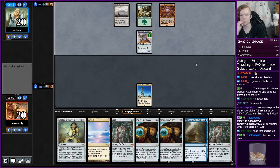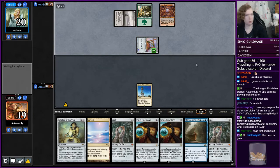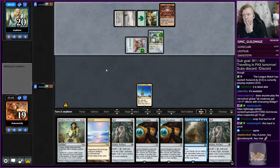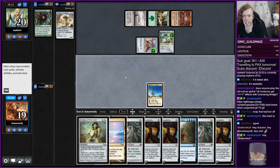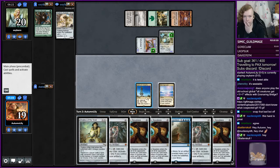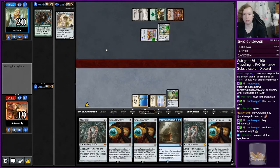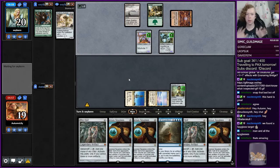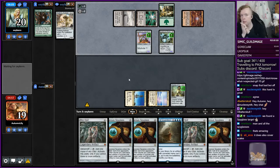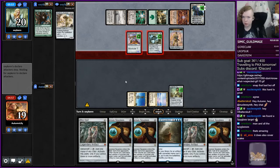I'm not going to play anything until I've played the Chalice, because otherwise I give them a target for their Nature's Claim. I should be F6-ing here. I believe I just have to put this on one first so that I've got Nature's Claim covered and hope that they don't do anything too powerful this turn. Next turn we get to double Spyglass. Next turn we get to play two Spyglasses, and then the turn after we find Bridge.